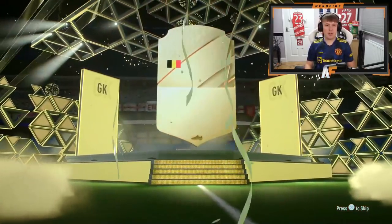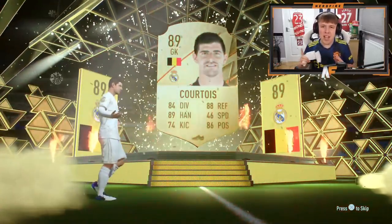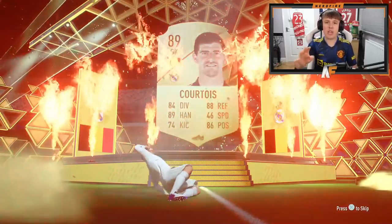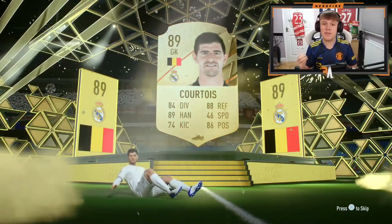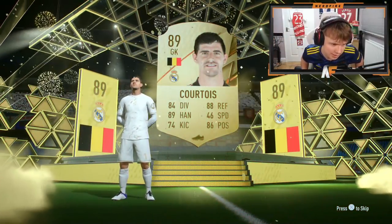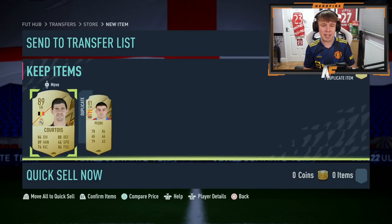Walkout! Finally a gold walkout - it's Courtois! Genuinely, I think we've got five packs remaining and we've just got our first standard walkout. It's actually pretty damn ridiculous - it's taken us 25 packs to get a normal walkout. We haven't even had a Parejo or anything. But 89 is actually pretty solid because it's quite good fodder - I might do an icon pack or something. Finally a walkout, thank you very much.